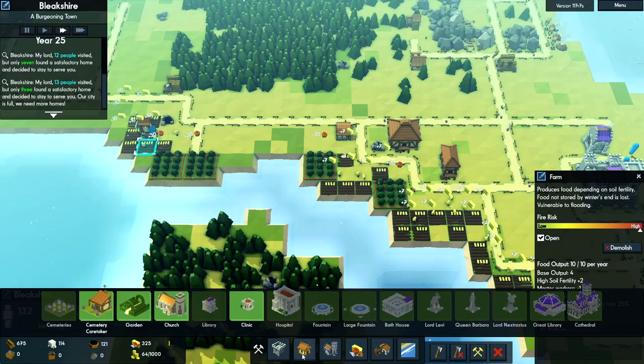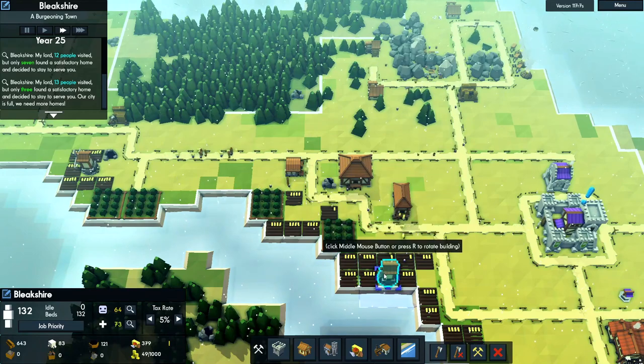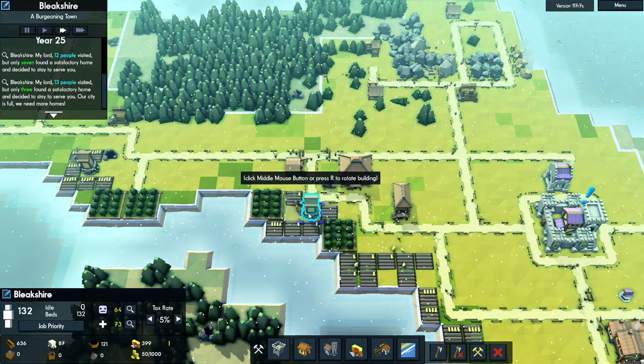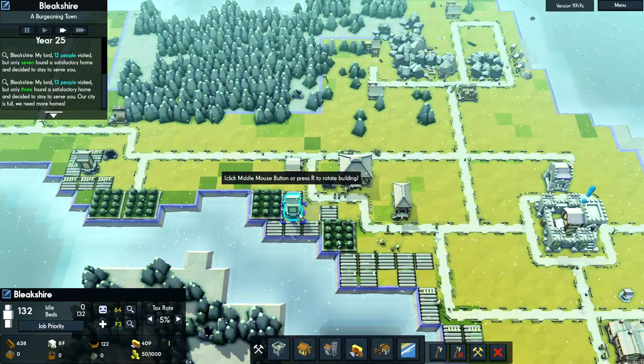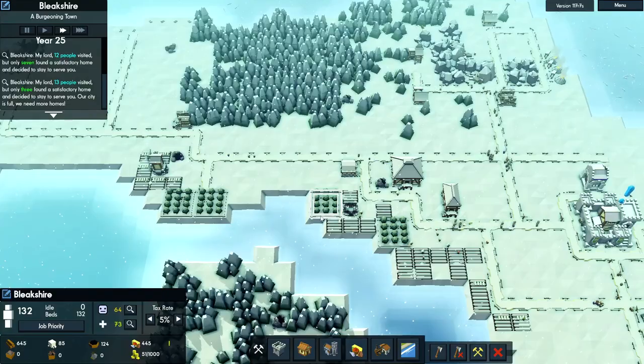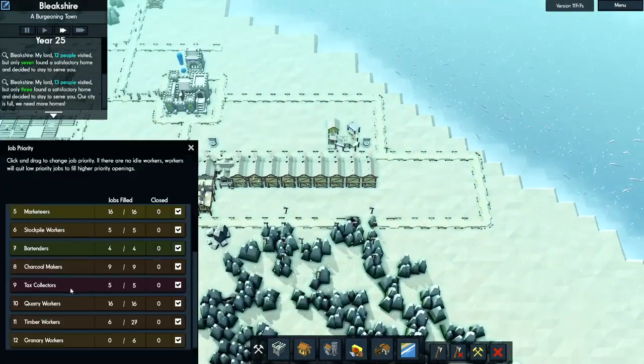I might even stick a windmill right here. Windmills don't affect orchards — it's strictly the fields. Let's see what everybody's working right now. Got lots of quarry workers, that's good. Very few granary workers, that's kind of a bummer.